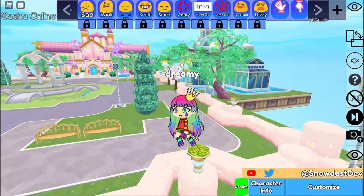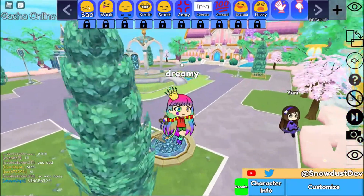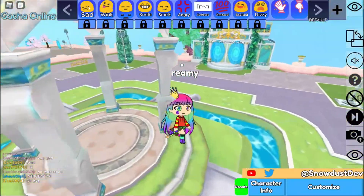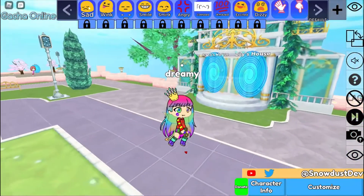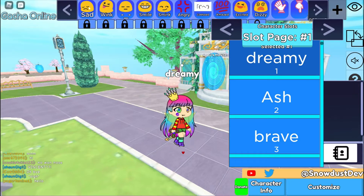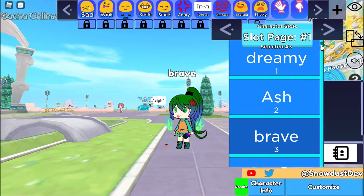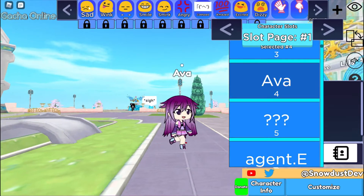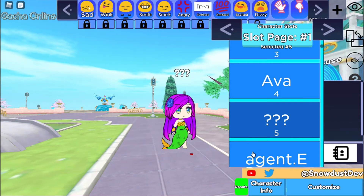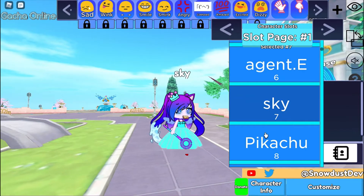Also, did I say that you need to like and subscribe? If you want to watch me do some more videos, I've got a series just for you — it's Dino Zoo, and I'll go into that later. So, all my characters: that's my first one, Dreamy; this is Ash; this is Brave; this is Ava. I don't know what this one is — caution mark. There's Agent E, Skye, and Pikachu.